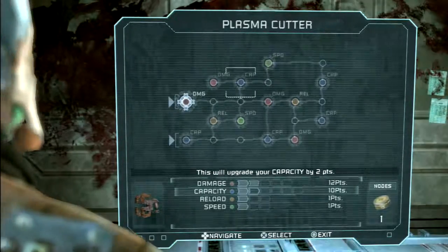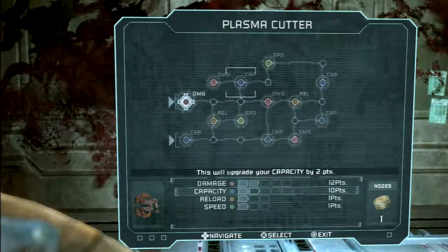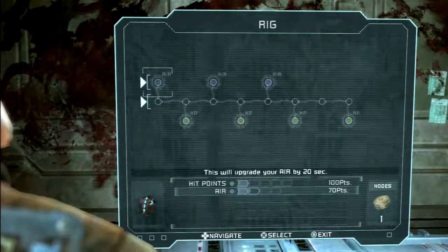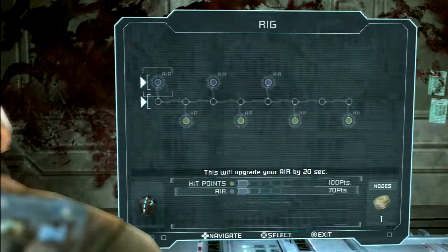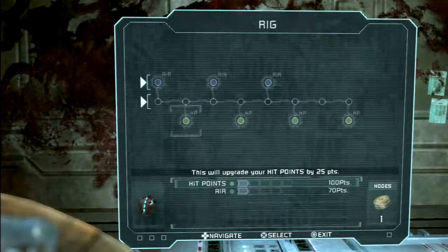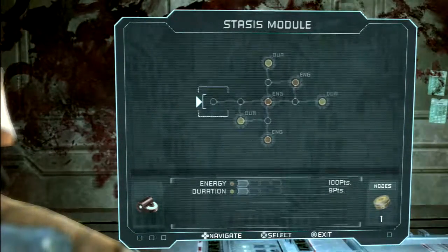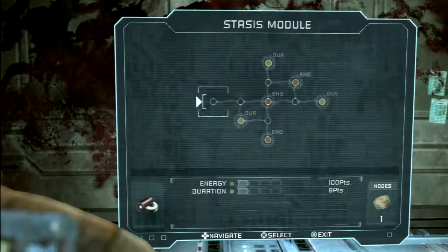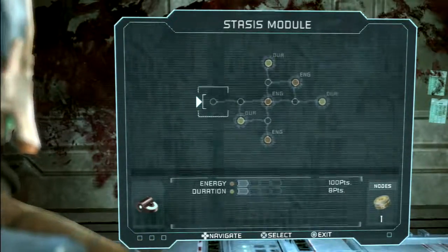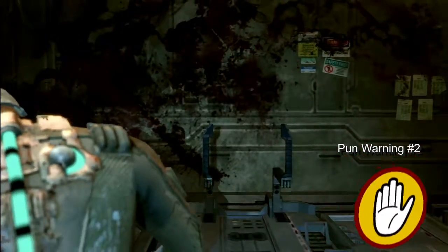What does speed do? Speed is your firing rate. And then reload is, of course, reloading. So like you see here — the rig — air, not important. It doesn't become an issue until later in the game. HP is of course beneficial. Stasis you'll want to eventually upgrade, probably about mid-game. By then you'll have enough nodes — you'll be getting them quite a bit. You want to save your shillings so you can buy the upgraded suit when it becomes available.